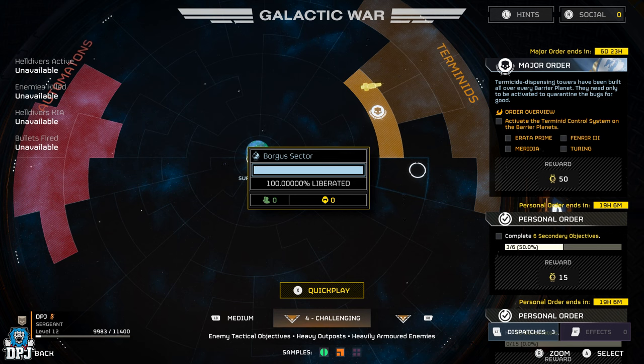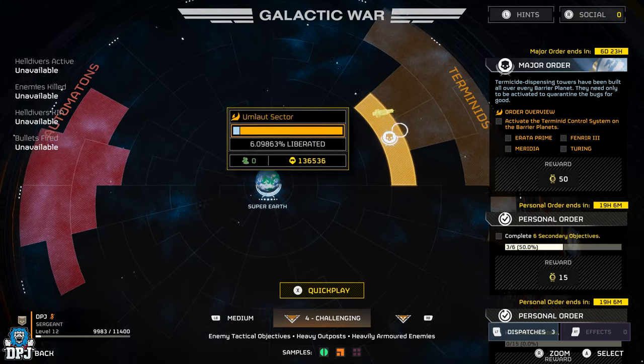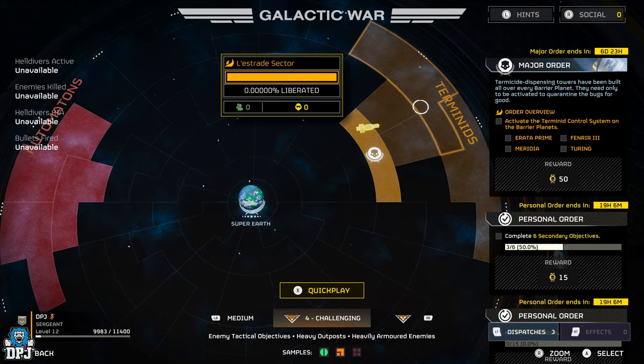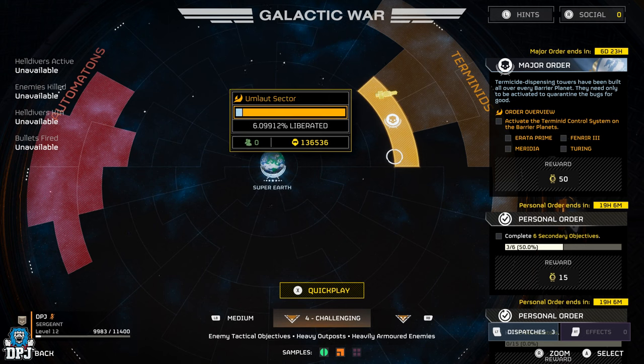Order overview: Activate the Terminid Control System on the barrier planets — Erata Prime, Fenrir III, Meridia, and Turing. So Helldivers, we must liberate. This is pretty cool.